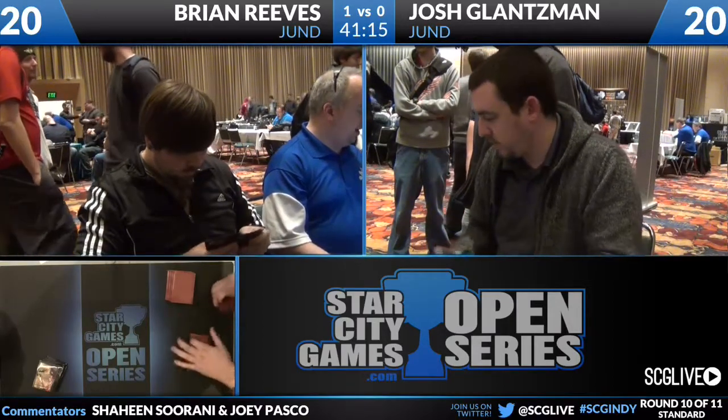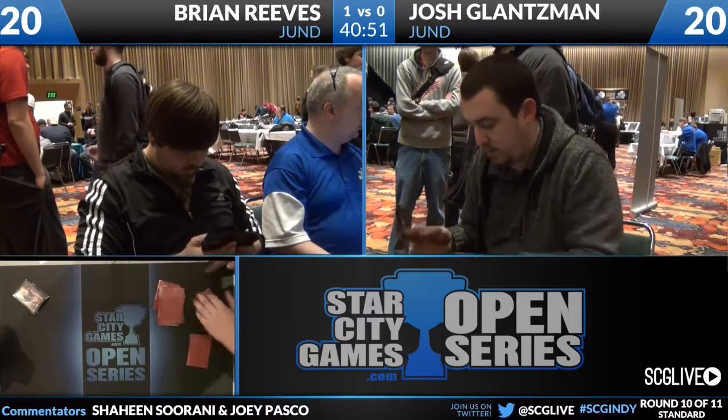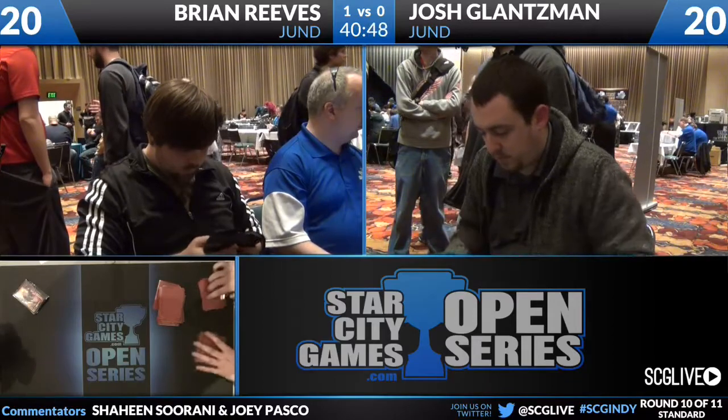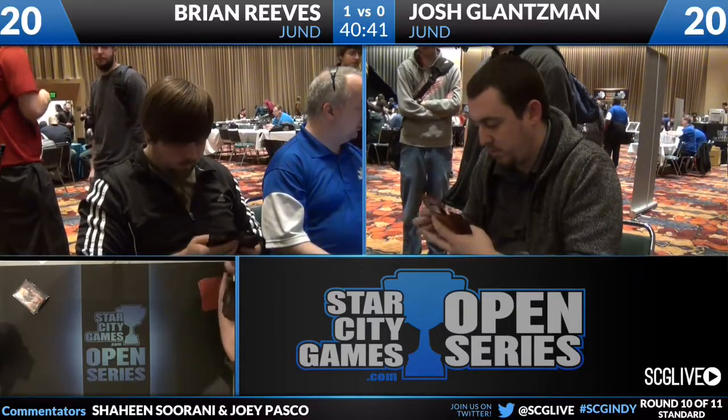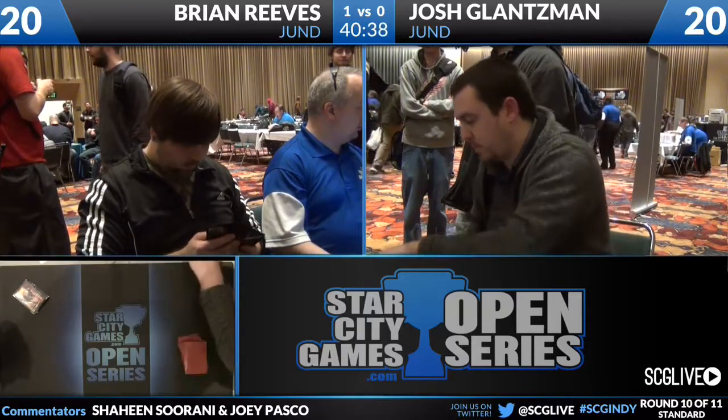We have a sideboarding situation similar to last time. Josh is going to bring in Duress, Raptors Return, Acidic Slime, Sylvan Primordial, Underworld Connection — all good in this matchup. Brian has a similar chunk of cards to move in: an additional Raptors Return, some Duresses, more removal, and Slaughter Games. Slaughter Games in this matchup — you can take out those Olivias which are big problems.